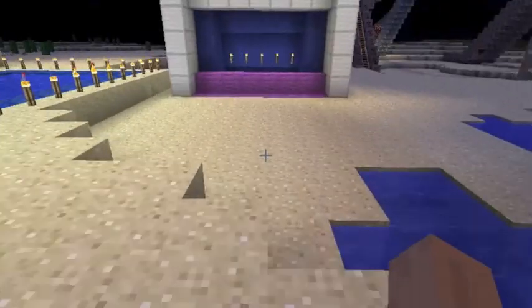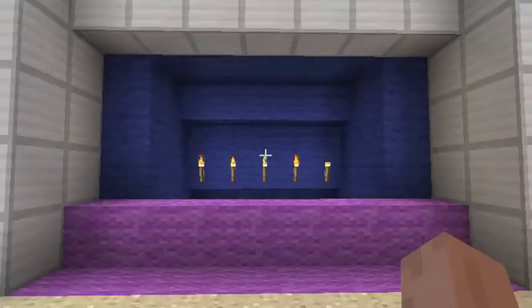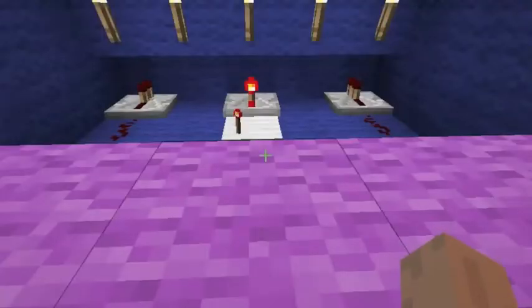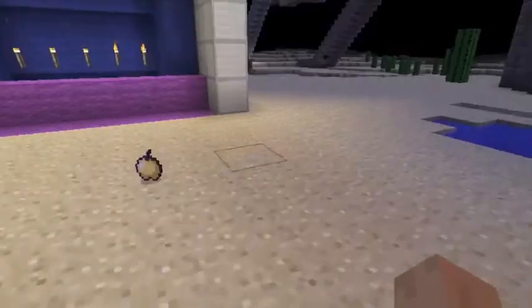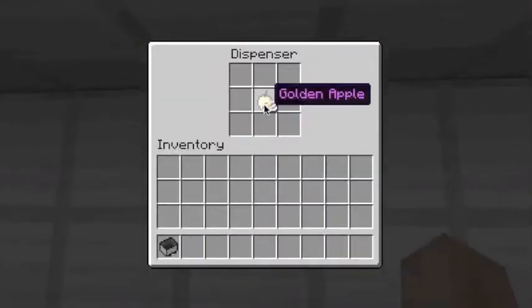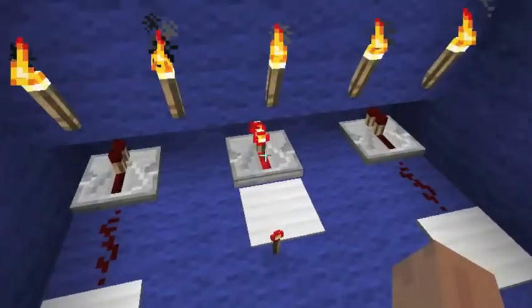Now the next thing I want to show you is a carnival game. Basically, you take apart weighted pressure plates, throw it, and whichever one you hit, it pops out of there. You have to use a lot of redstone to do this. That one is golden apples — it should be 64, but it's not. This one is cookies. The other one is watermelon.